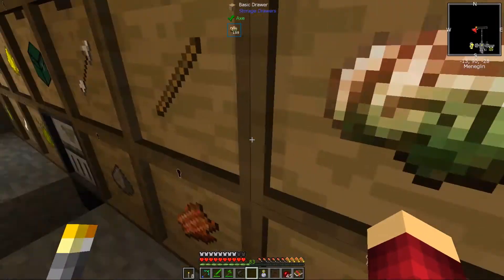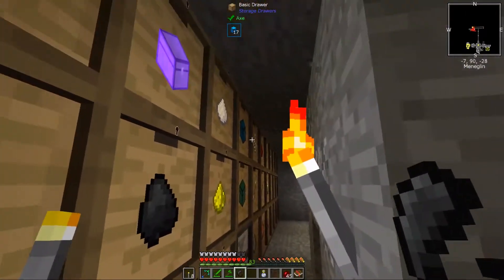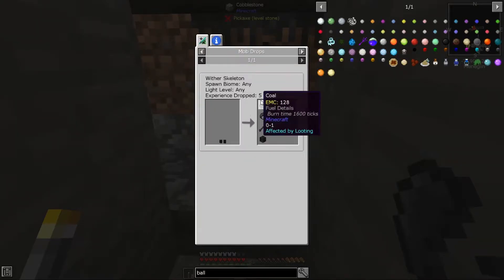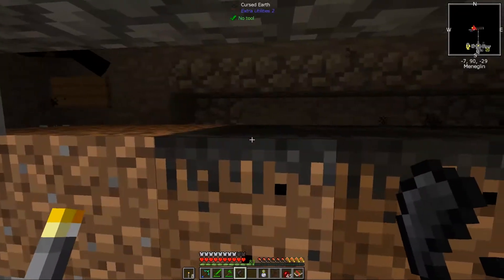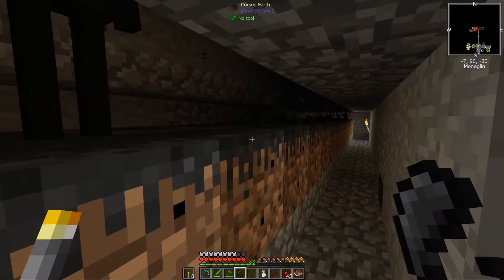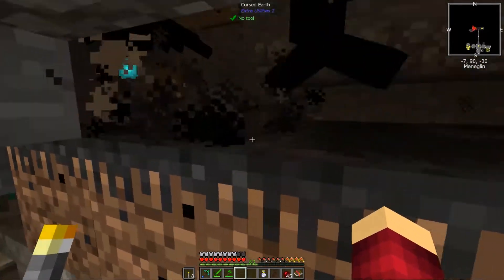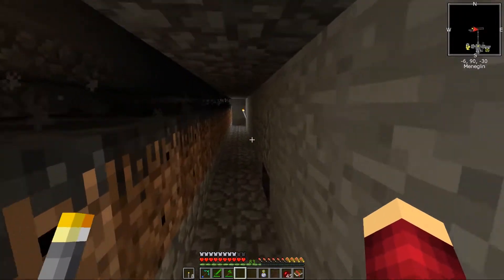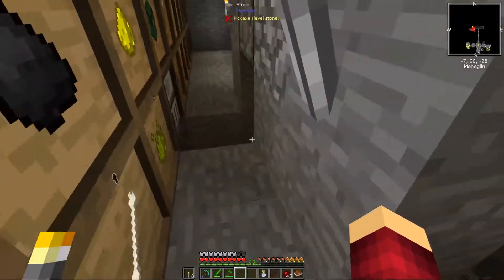The Drops of Evil - you get those from wither skeletons. There's a 10% chance of dropping from wither skeletons, so obviously in a setup like this it's kind of easy to get them. The Drops of Evil: you just put some dirt down, right-click, and poof. I put mine at the end and it spread a fair distance. Once you've got it in and got the setup I'm going to show you, it's really easy and quick to get hold of more.